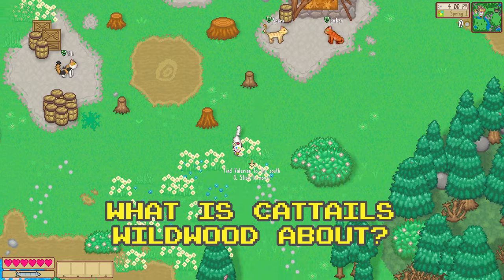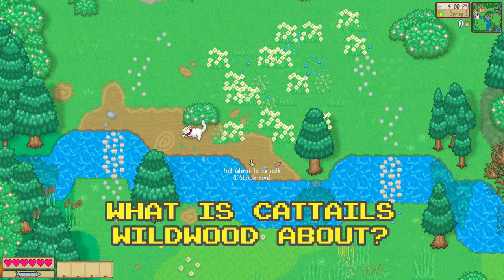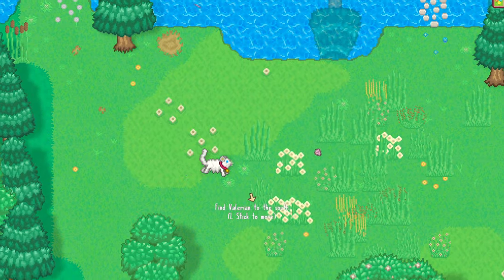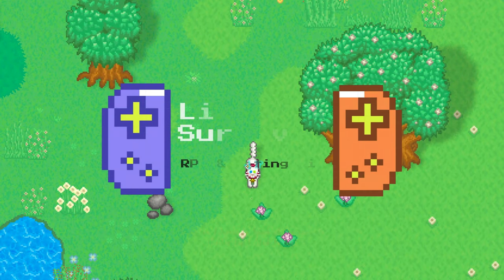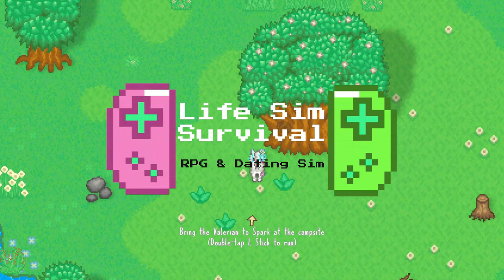What is Cattails Wildwood Story all about? Cattails is an amalgamation of life sim, survival, RPG, and dating sim genres.